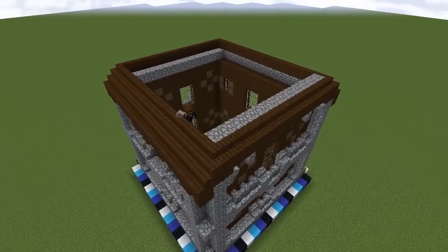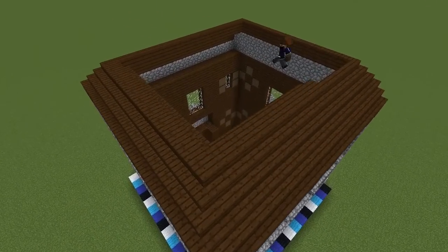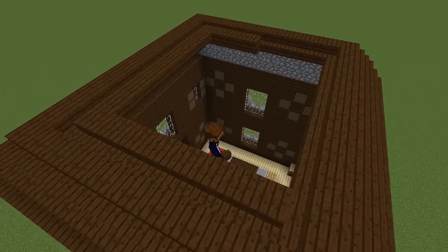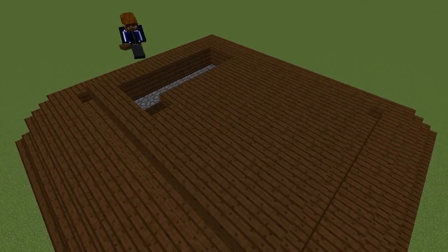Add two additional rows of stairs, then if you want to add texture to the roof fill in the next row with stairs facing inwards, following that with inverted stairs to create a kind of gutter. Cover the rest with slabs and the exterior is more or less complete.